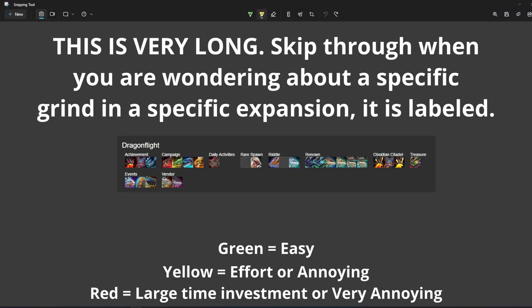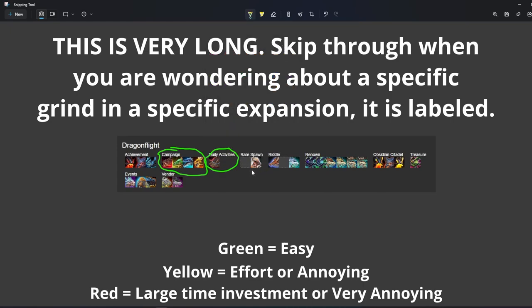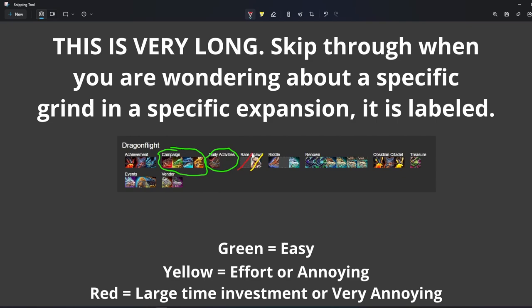Now I want to jump into each expansion's mount list and my thoughts on all of them. I'm going to skip achievement mounts because there's a lot of variability with each one. Starting out, we have campaign mounts — these are all very easy, you just get them by doing the campaign. This little daily mount takes all of four days. The rare mount on the right-hand side is an egg spawn but it's a 100% drop chance if you get the spawn to happen. The one on the left — I'm still missing it — I would say he is hard to achieve right now, I think he's a 1% chance in Azure Span. I would avoid him and focus on other stuff first.